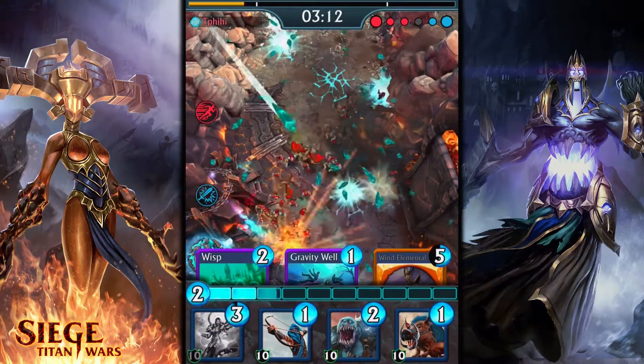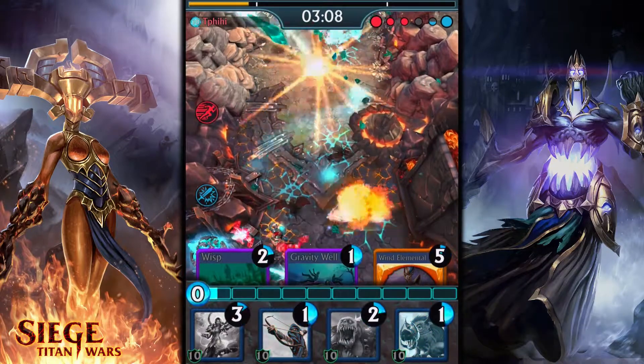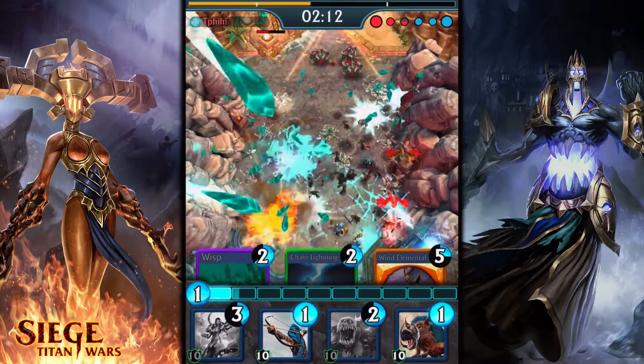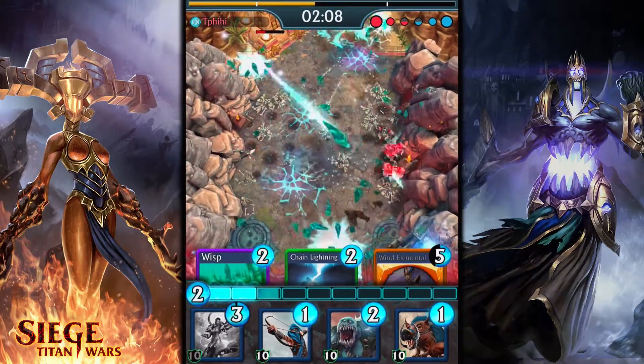You can unlock Mana Storm in Chess now, or get a bundle of 75 cards for 500 gems in the shop for a limited time. We'll see you next week, and keep an eye out on our forums and social media for details about the next new card.